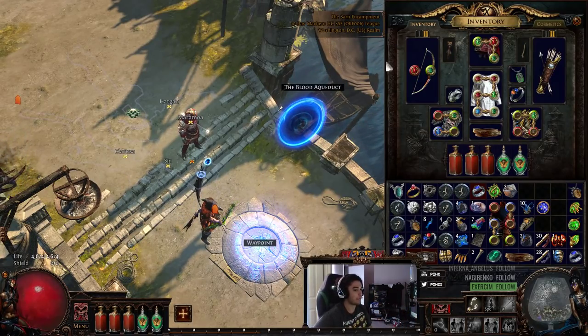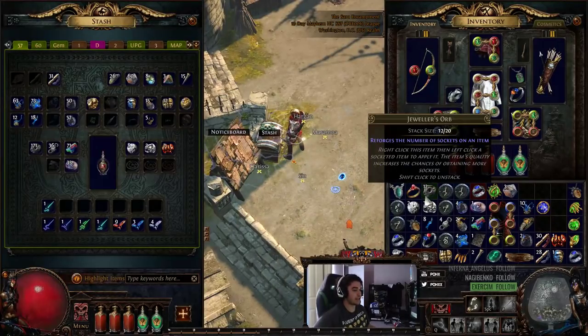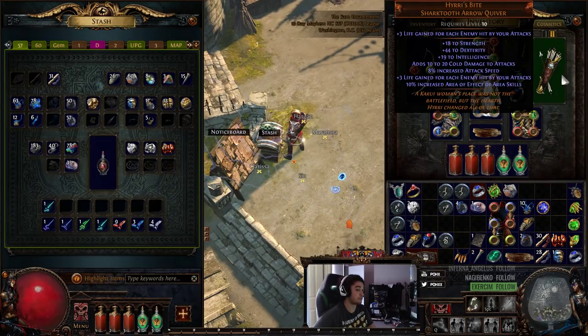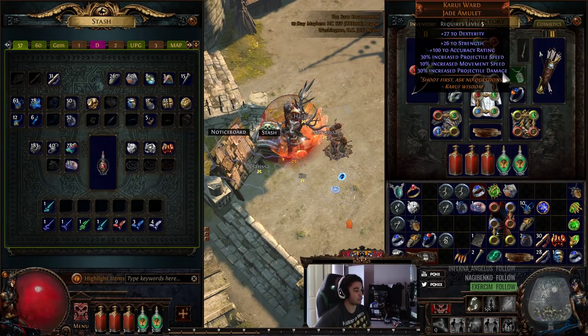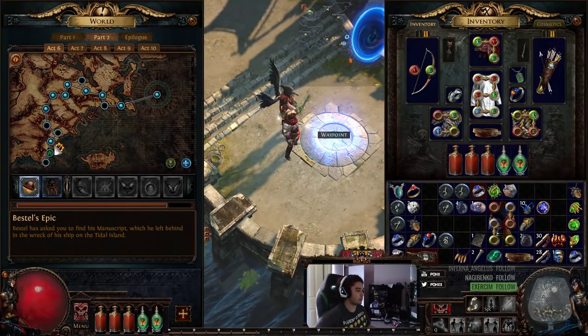In terms of uniques for this solo self-found character, I want to run you down on how I acquired them: Quill Rain, Gold Rim, Hiri's Bite — which is actually a crafted recipe you can look up, anyone can make it, it's not a drop — and then of course Tabula Rasa, Wanderlust, and Karui Ward.